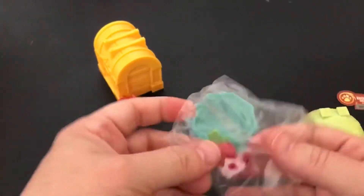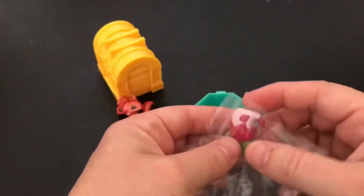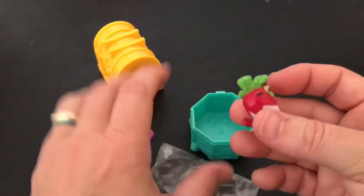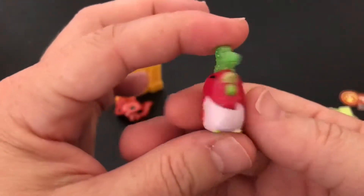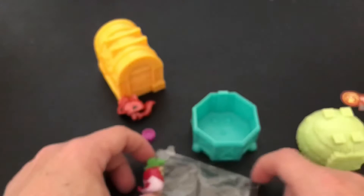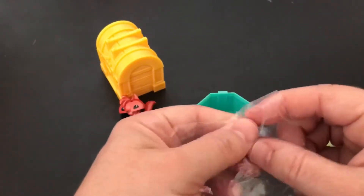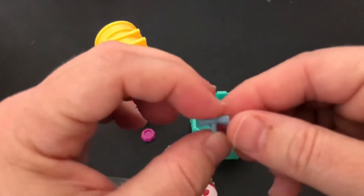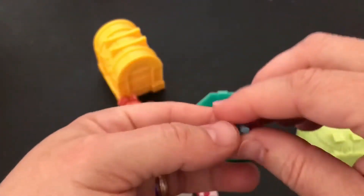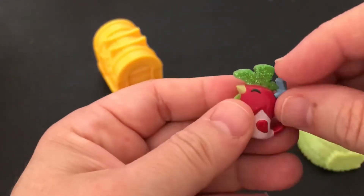Go ahead and open him up and get him out. I really like his colors already. His comb on top of his head is green and glittery — that is very cool. And this little piece, I'm sure it goes in somewhere on his head and has something to do with the game. So we'll go ahead and put that in there.